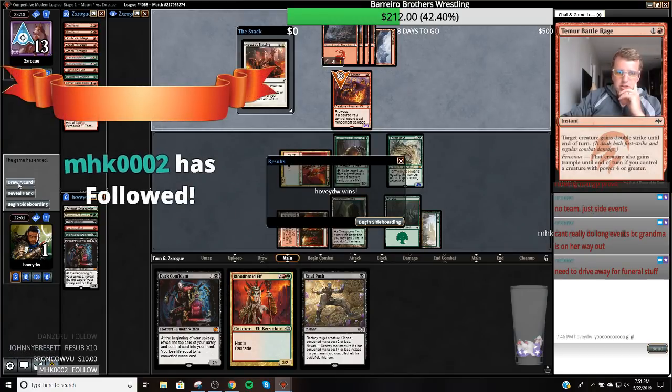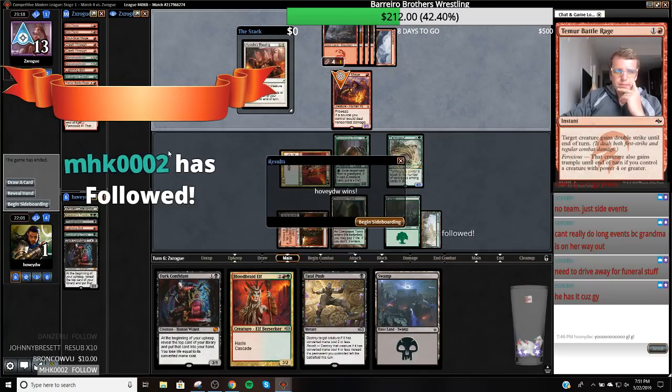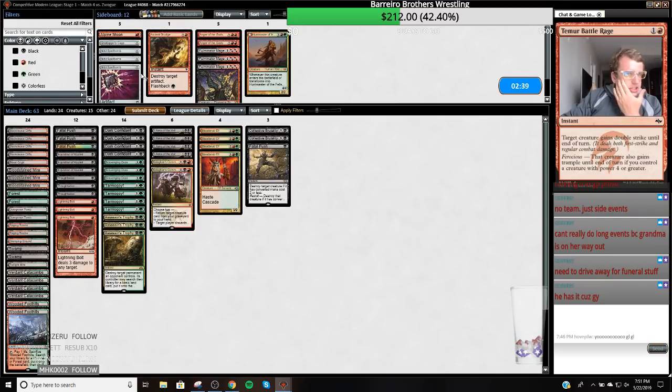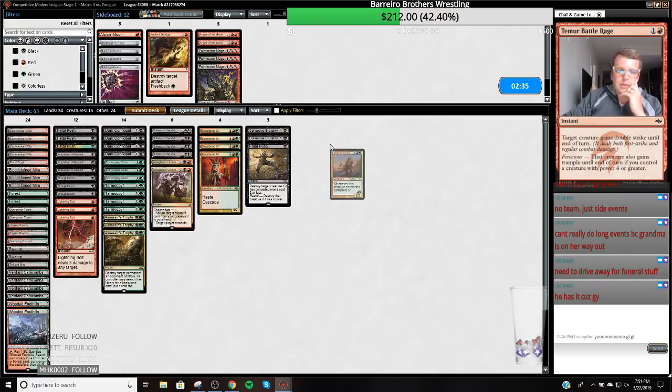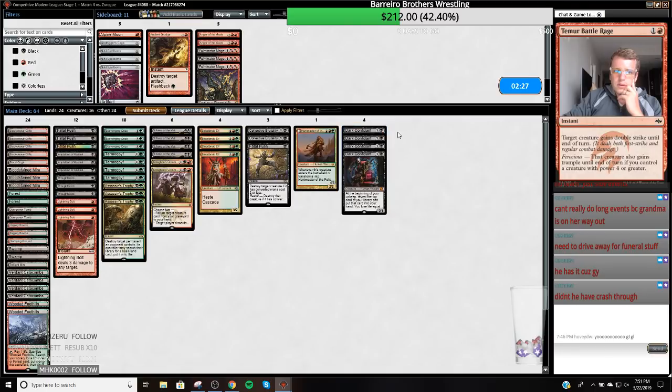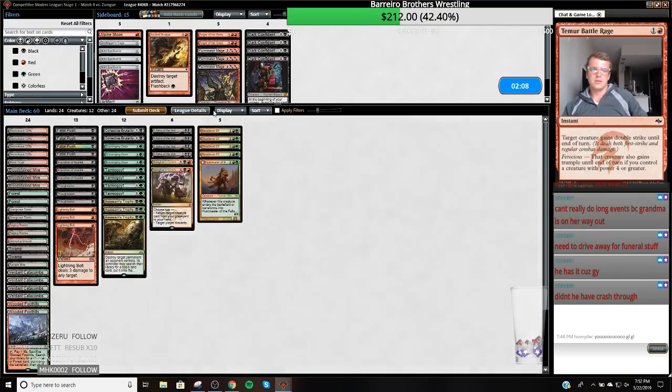I would have gained two life, then pushed and gained two more — been in a pretty good spot. Probably would have just been dead. Collected Brutality, Fatal Push. I don't think he's an Arclight Phoenix deck or at least I didn't see anything like that. Scavenging Ooze... Huntmaster may be okay just as a blocker. But I'm really not in love with Dark Confidant or Thoughtseize. I want to keep my deck as cheap as possible. I'm going to keep in all my cheap interaction and ways to gain life — I'm just going to cut my Bobs.